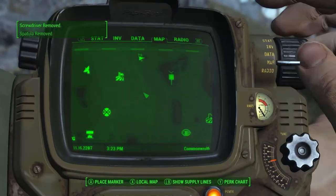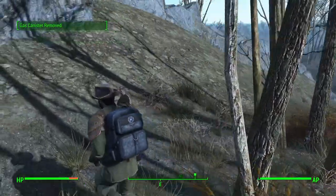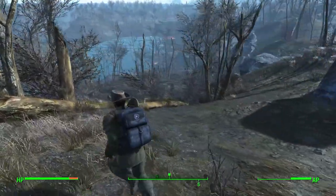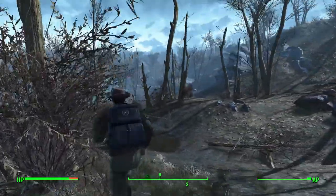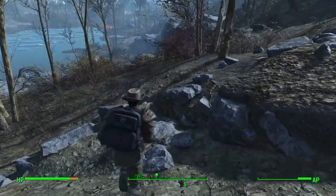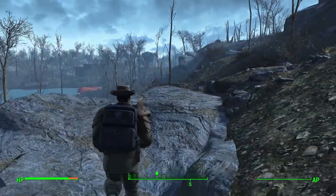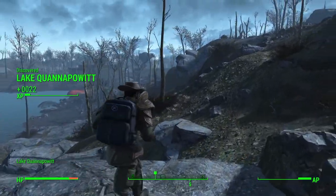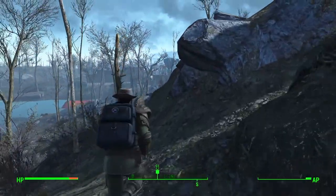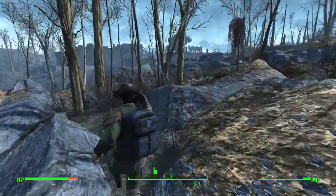Alright, where is this — oh, it's in that direction. Let me see — yes it is. Let's go ahead and quick save here, then go around to potentially avoid those raiders. I think we're good. Look, there's a giant Mr. Handy at Lake Quinnapowit — such a crazy looking name. Looks like we're actually going to the Mr. Handy facility. That place is absolutely crazy, by the way.